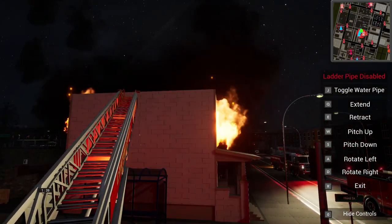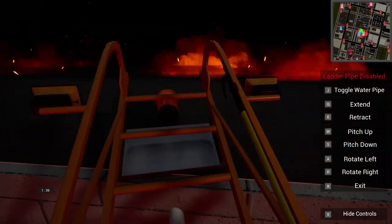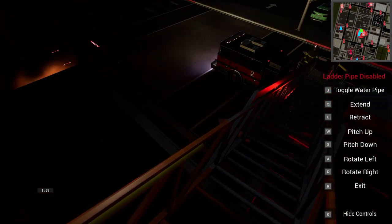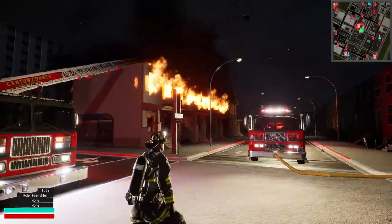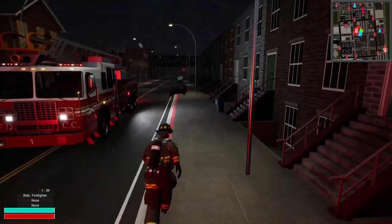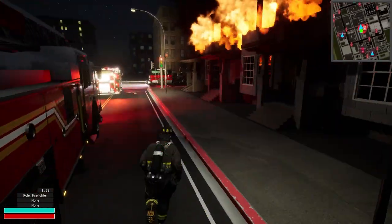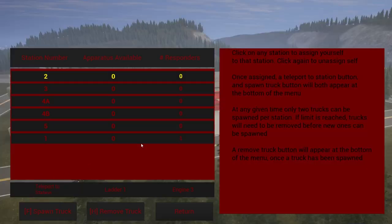We'll bring another engine for some more water - I think that's all we're going to do. We'll get roof access, though I don't really think we need it. We've got some fire through the roof up here - let's get him positioned. Let's get one more engine. Let's see what our hydrant situation looks like - got the one on the corner we're tied into. There's one down the street a little ways too by the gas station we could grab. Let's go back to Station One and grab that engine.